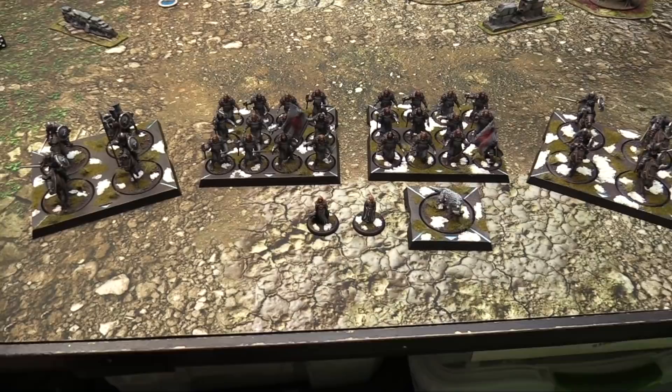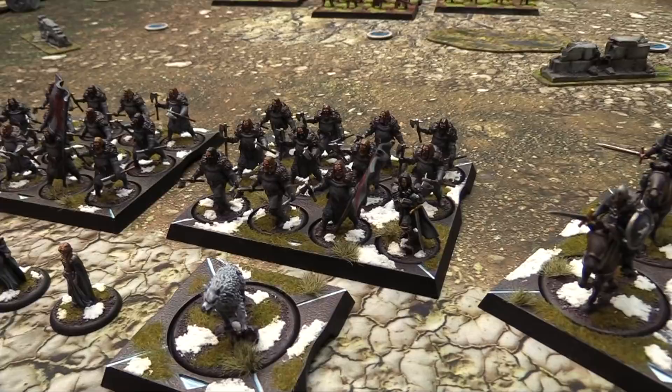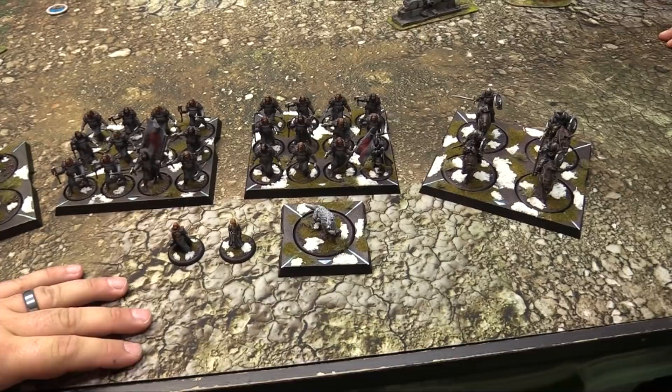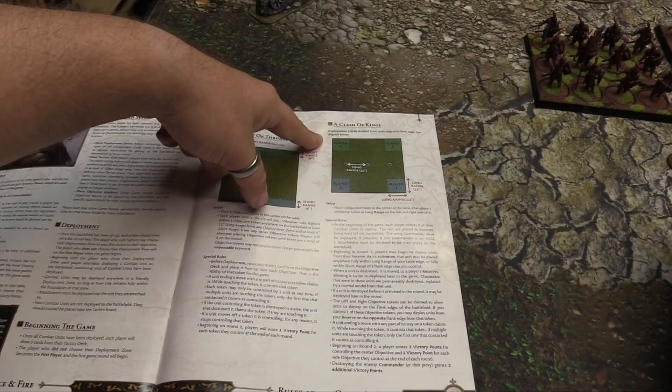Here's something new for the Starks — I painted up a second unit of Berserkers and Outriders. So it's double Outrider, double Berserker, Grey Wind with Jon in one of these units. And of course Robb — they all look the same, all those Starks look the same. And we have Sansa and Catelyn as the two NCUs.